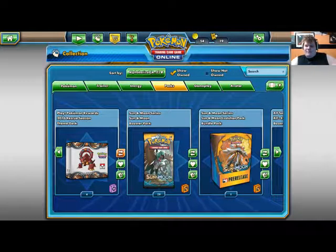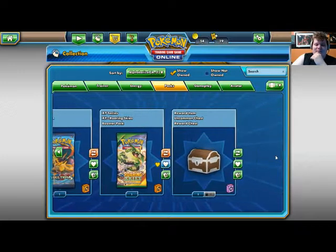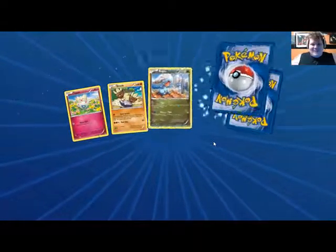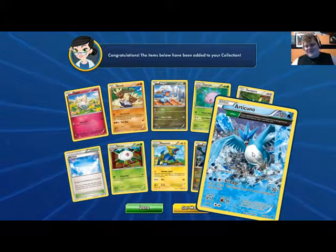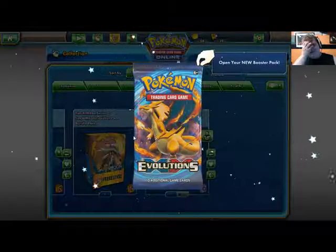The Sun and Moon hype is real, so I'll do the other sets first and get them out of the way. I'm also going to play a little background music. Let's start with Roaring Skies and see if we start this off with a Shaman. Oh, we got two rare slots — Zekrom and Articuno. I'll take Articuno. I like Articuno and Skyfield too.